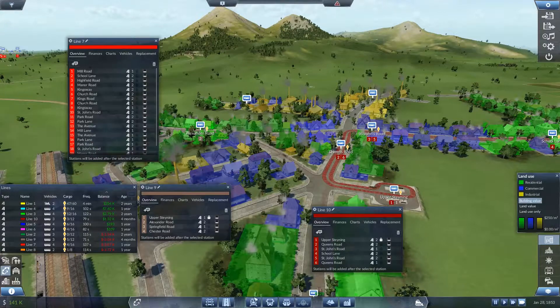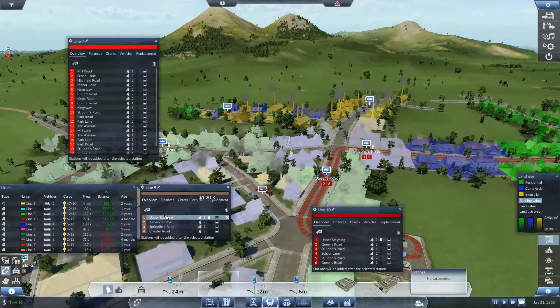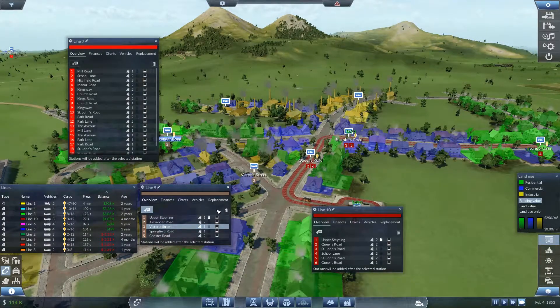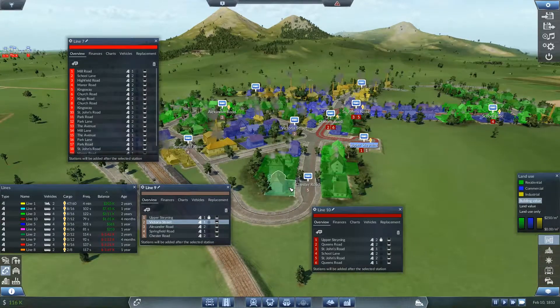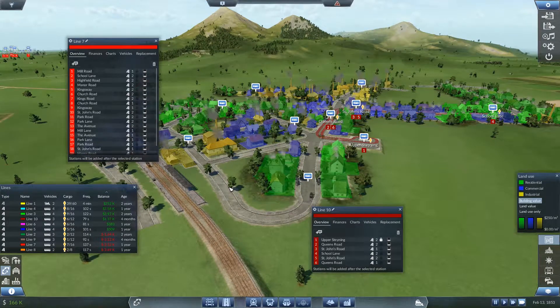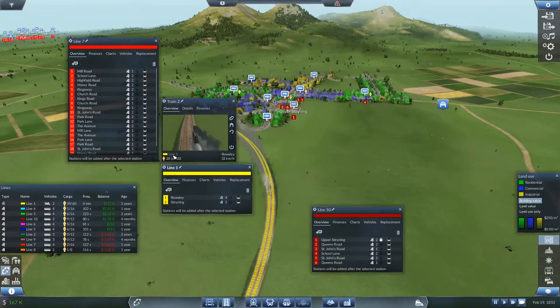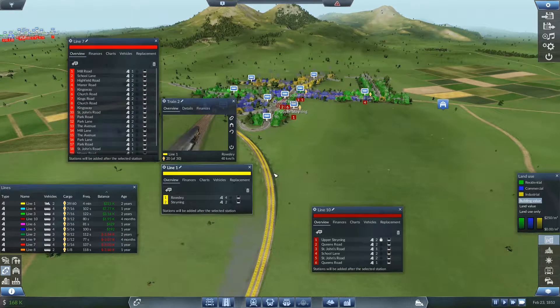Maybe adding a stop there would help. Upper Staining comes out straight into there — yes. Alexander Road, Springfield Road, Chester Road, back into Upper Staining — so it's got one extra station now. Let's see if that changes anything over time. Line one is doing 20 of 30, finances much better than its costs — that's good.